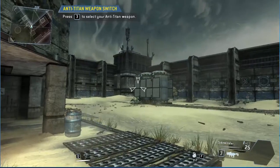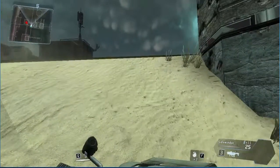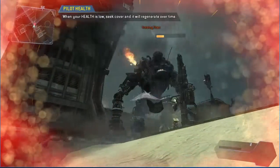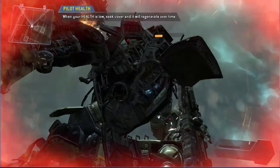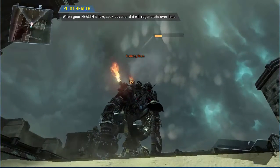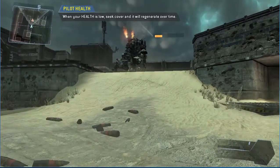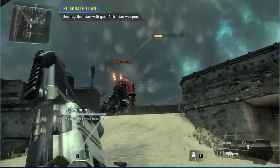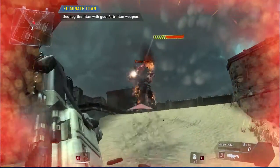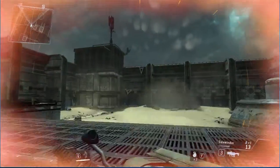"Combat scenario initialized. Hostile titanfall imminent — titans will not take substantial damage from small arms fire. Switch to your anti-titan weapon. Destroy the titan with your anti-titan weapon. For this certification, death simulation has been disabled. As a pilot, when your view screen tints red you are close to death — avoid taking damage for a short time and your health will re-stabilize." Good job — taking on a titan is very dangerous even with the right weaponry.